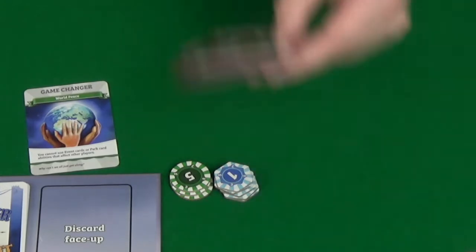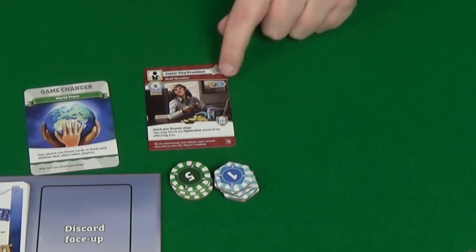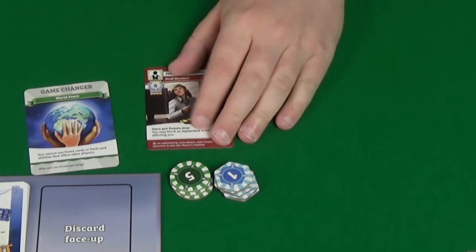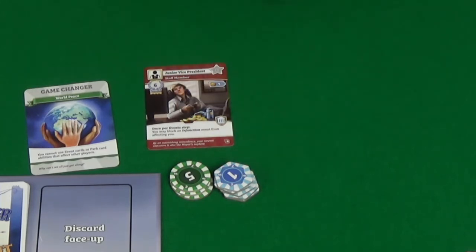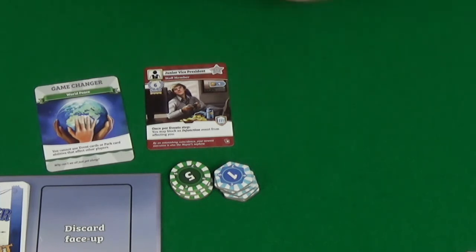What have we got in our hand? We have a Junior Vice President Staff Member — it's worth six points, only costs nine coins, and once per event step you may block an injunction event from affecting you. Normally I would think that's great — things that stop you being attacked — however, we have World Peace, so not that useful, though the six points at the end is good.